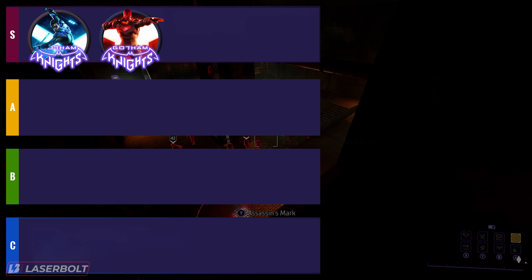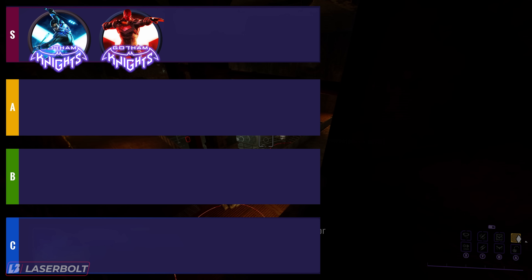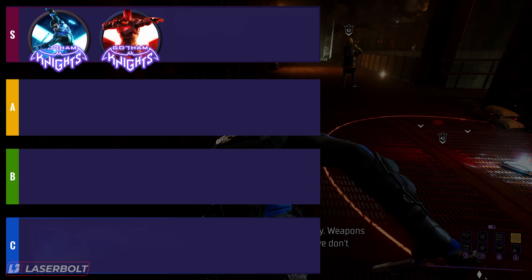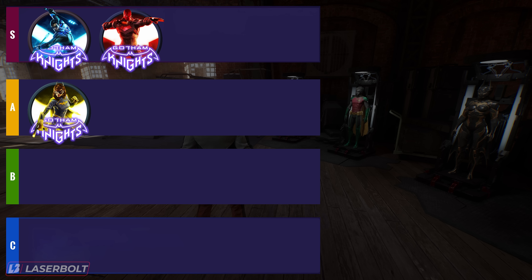Number two for traversal is Red Hood. Red Hood is definitely one of the most op characters for traversal — I think they're pretty much tied with Nightwing because they're able to go anywhere they want without needing high elevation. Where we separate a little bit is with Batgirl at number three, due to the fact that she needs high elevation to move around the map. She doesn't have the ability to dive down and come back up with the glider to gain momentum the way you can in Apex or other Batman games, so she doesn't have that much fluidity.